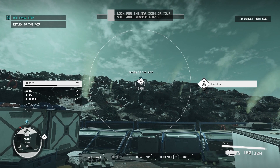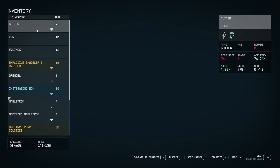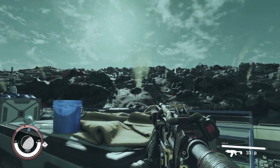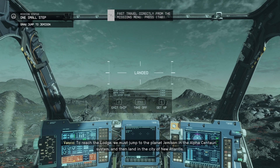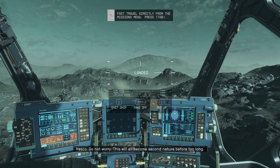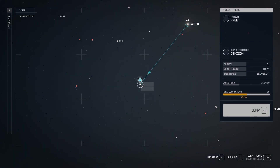Look for the map icon over your ship, press E over it. I'm carrying too much to fast travel - a little bit over mass. That's the correct amount of mass now, so I can just fast travel back to the ship. We can press R to set a course to our next objective. We're going to Alpha Centauri - jump.